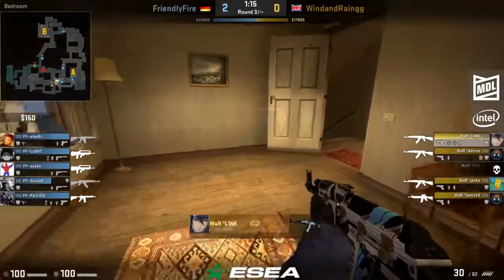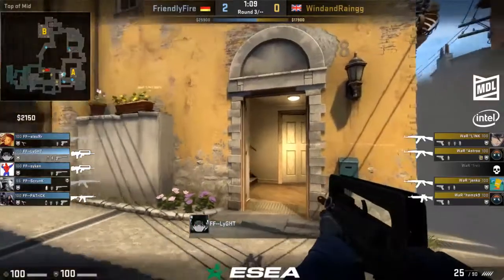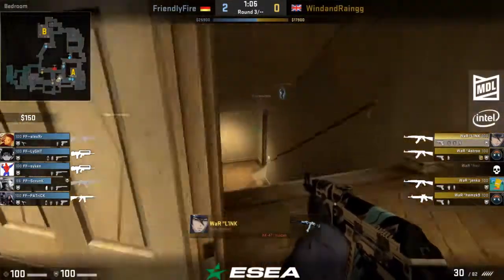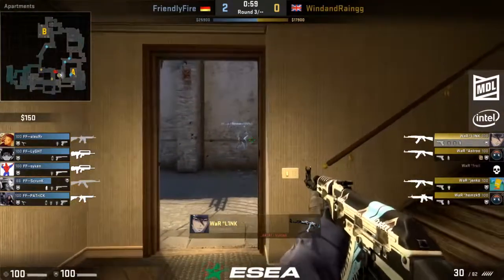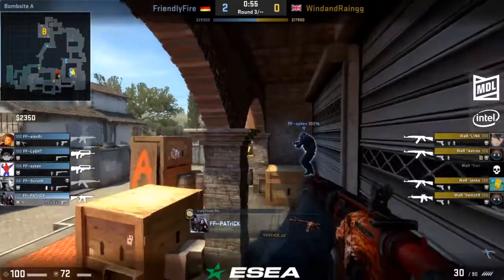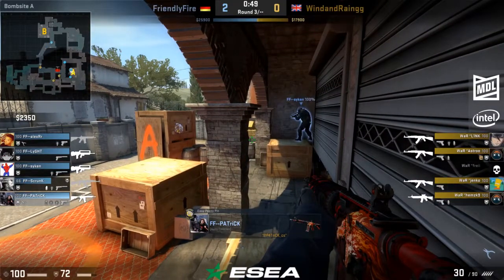The double molotovs keep the T's exactly where you want them. Scrunk actually recovered a second smoke from the dead Fray. This might give bad intel to Wind and Rain when they see a third smoke blossom at the bottom of banana — they might think there's three players out there when in fact there's only one. Scrunk right now is playing passive just to spot and delay. If they pull off and come back to him, it's gonna be fairly easy for him to just smoke off banana and play passive.